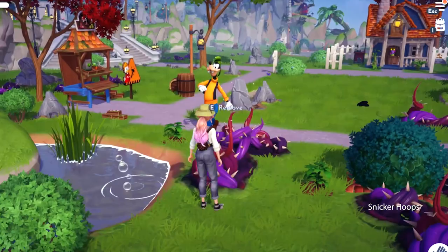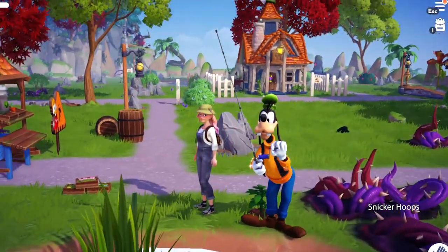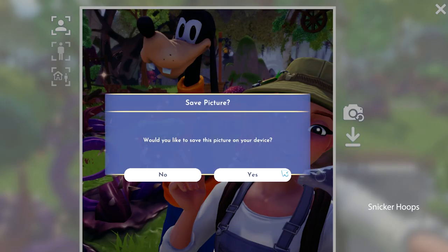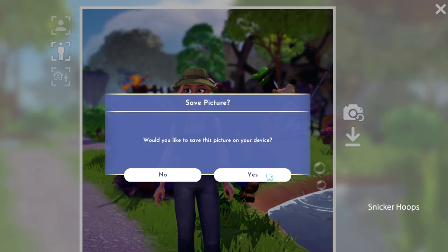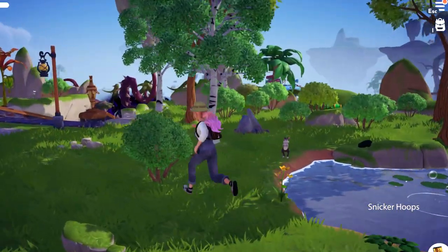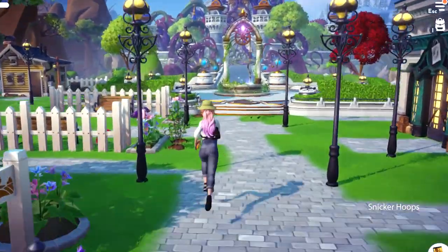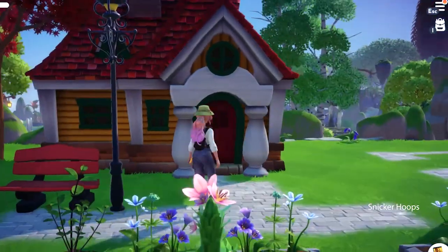Goofy, how nice to see you over here. How about we take a photo? Of course, Snickerhoops — feel free to get a picture of me fishing. Wow, Goofy even took his hat off to pose for our photo. This picture's perfect. Let's feed the squirrel — or is it a rabbit? The little bunny ran away. Snickersquad, I have an idea. I'm going to go to Mickey's house because they also give us dream light for cooking, and we haven't done that yet. I feel like it's important — at the very least, it'll be super fun to try it.